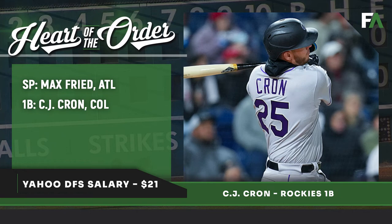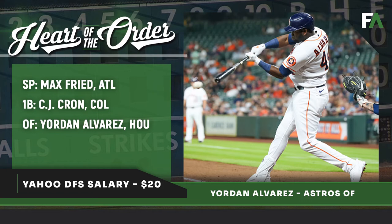Another bat we'll go with is Yordan Alvarez at $20. He had two homers and three RBIs yesterday, and we know he has massive power — hitting .271 on the season with 10 home runs. Josiah Gray's problem has been left-handed hitters: he's allowed five home runs to lefties this year with a .400 weighted on-base average against them.